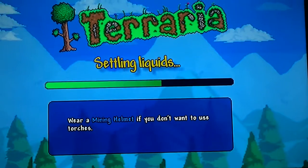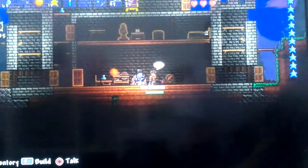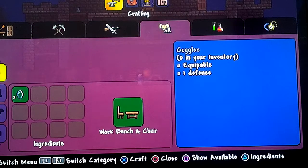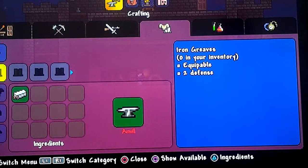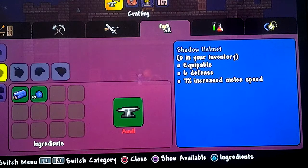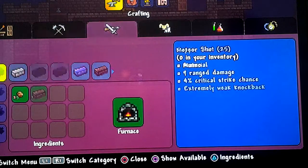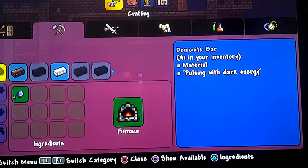The next thing I'm going to do is craft the Shadow Armor. The world is starting up, so I'll show you how to craft it. Go to the Smelter. You need 25 demonite bars and 20 Shadow Scale for the chest plate. For the greaves it's basically the same, except you just need 20 bars. For the helmet you need 15 bars and 10 Shadow Scale. That's going to be easy. Go to the furnace and craft the bars — I've got 41, that should be enough.